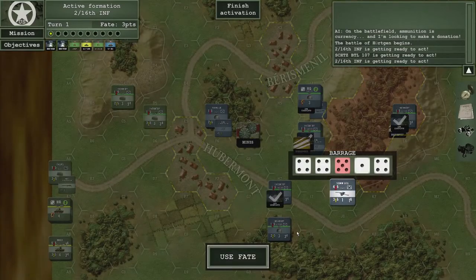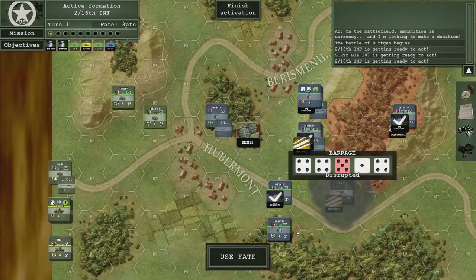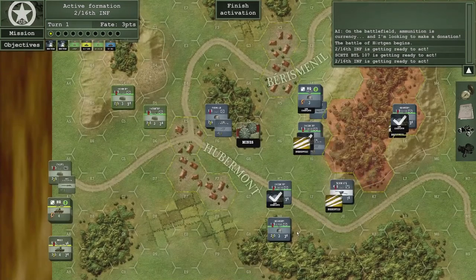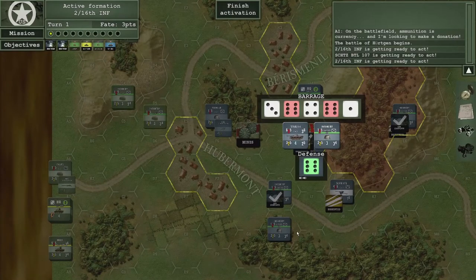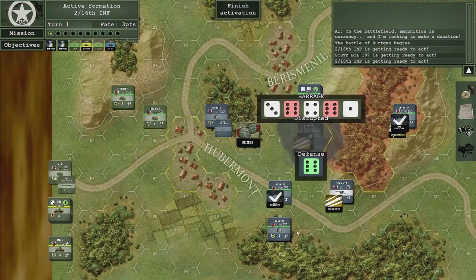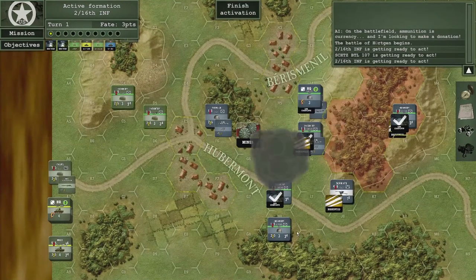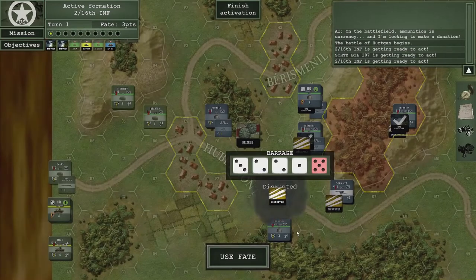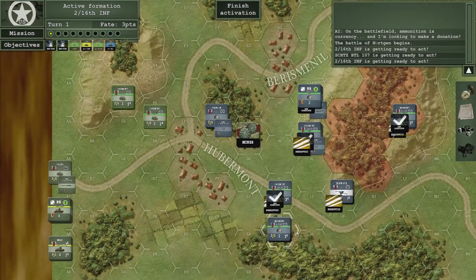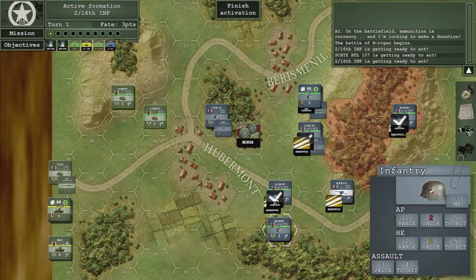We score one hit, then two sixes on another unit, with the German rolling one off with a six — so one hit stands. The Americans are rolling very well, and the Germans failed to roll off, leaving them disrupted.